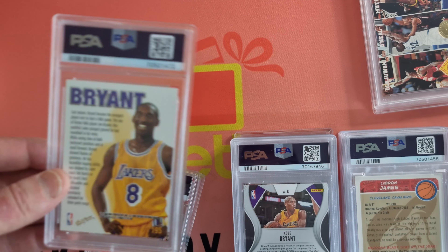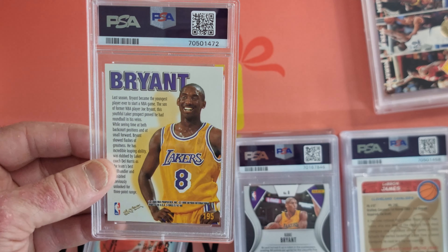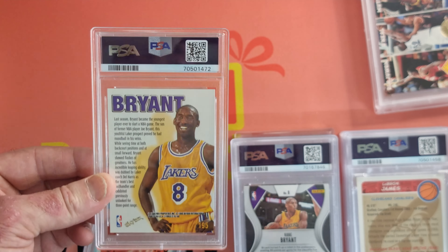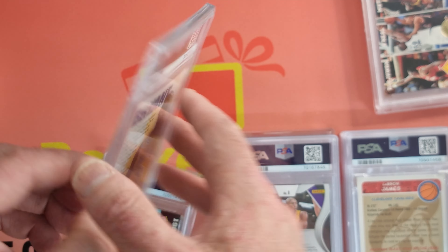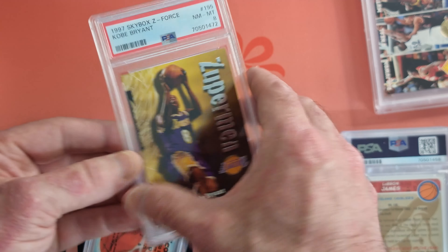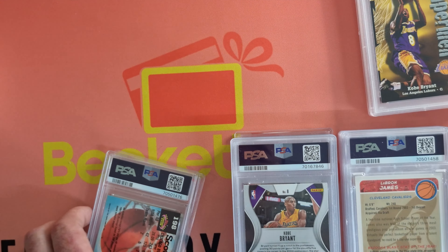Kobe Bryant — I think this is a Z-Force. This is the 97 Z-Force. These Z-Force cards look really, really cool. And what do we get here? We've got a Near Mint 8. Not bad for his second Z-Force.